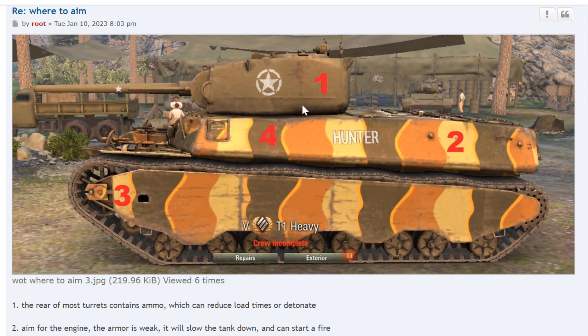Number one is where the ammo rack is — it's the back of the turret. The turret is very small; I'm pointing at the round part, and this is the part that protrudes out in the back. I always aim for number one because I try to ammo rack the enemy as much as possible. Number two is the engine — ideally you want to hit underneath the spaced armor. Number three is the front wheel, and if you look at the rear wheel you can see sprockets, which means the transmission is there. So if you hit the rear wheel, you're hitting the transmission also. Number four is the ammo rack at the center of the vehicle, so you don't have to worry about accidentally firing over the engine deck.